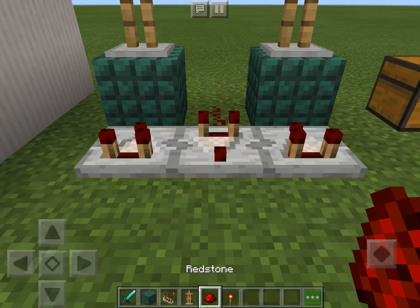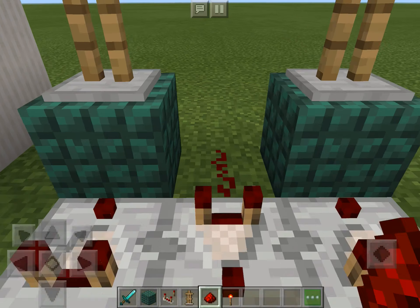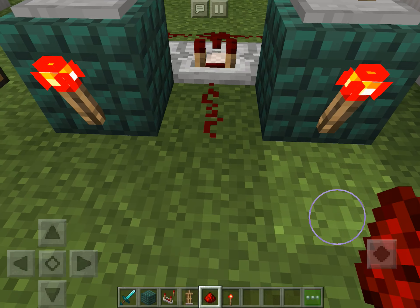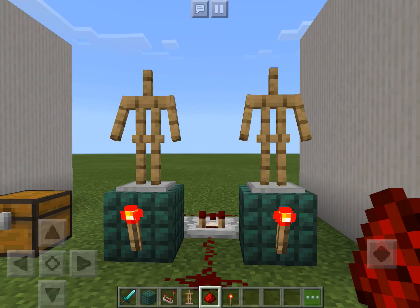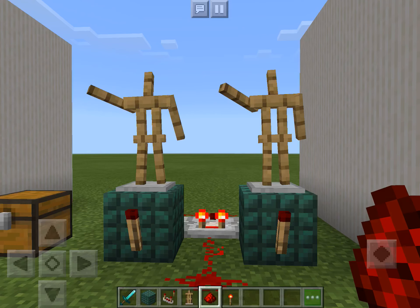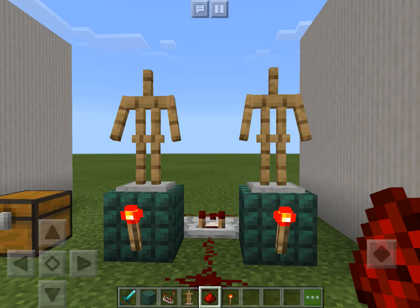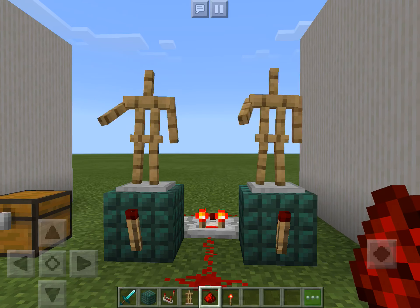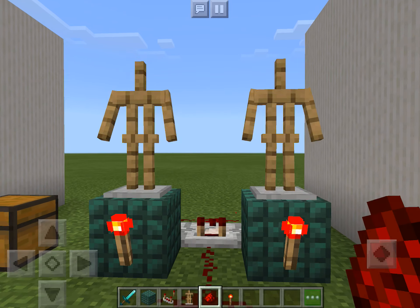Now, put two redstone right behind the redstone comparator. Now if you put one redstone right here, they should dance. I love this feature because you can just see an armor stand dancing instead of just taking armor off one of these. You can just watch it dance instead. I could watch this all day in Minecraft.